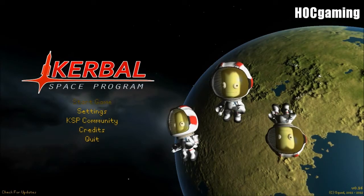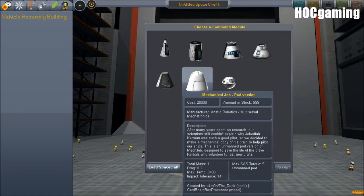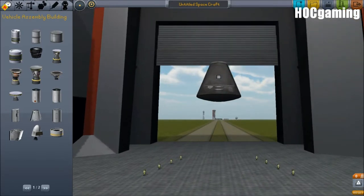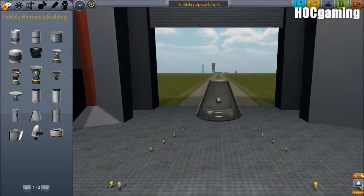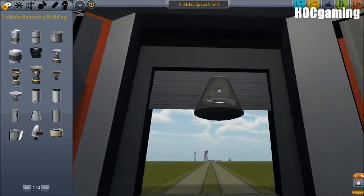Hey guys, Harv here, and today is the day that I'm finally going to design a planetary lander — a lander that can be jettisoned from our main command module craft and go down into an atmospheric planet, soon to be coming in version .17. It needs to be able to land and get back into orbit in order to be rescued and transfer the crew back into the main command module ship.